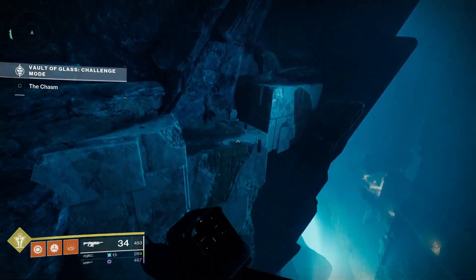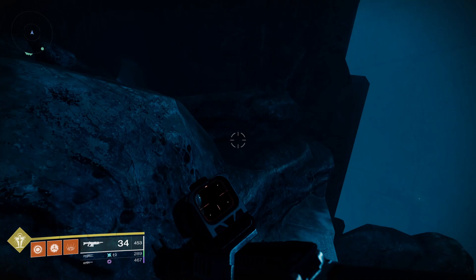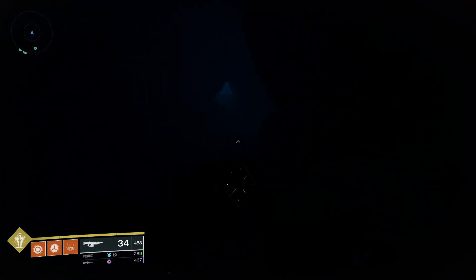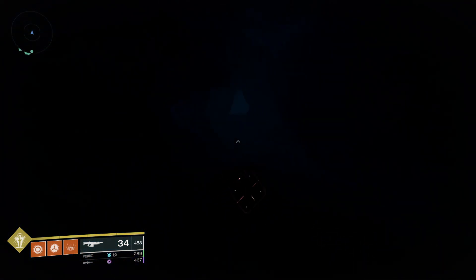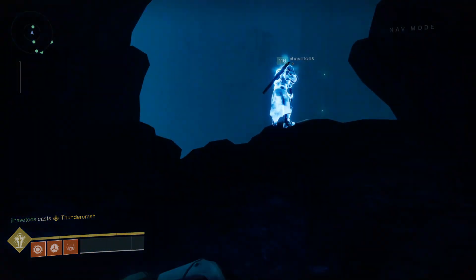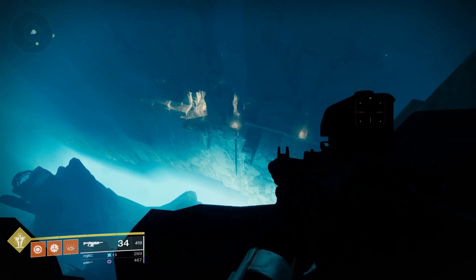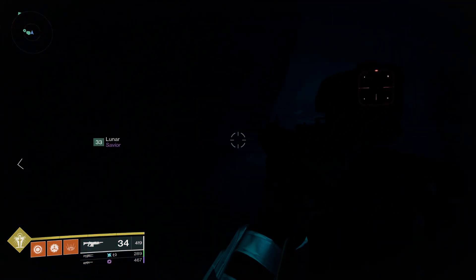Shards 10, 11, and 12 are all the way back — you're still in the jumping puzzle area before Atheon. Before dropping down via the jumping puzzle, take the path off to the left until you reach a cliff. Then drop down to a big ledge; there's a hole in the wall here — go through and grab the shard.